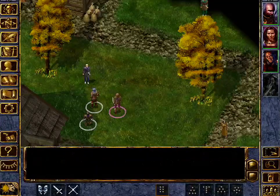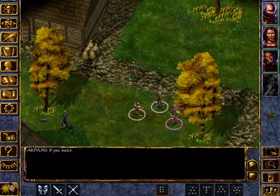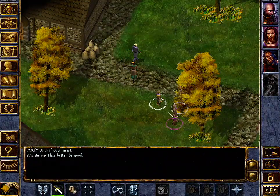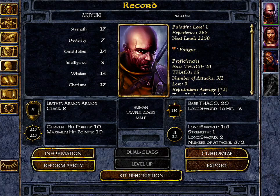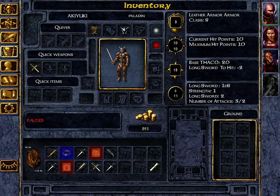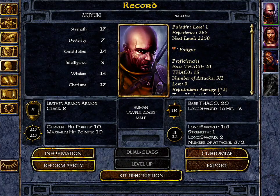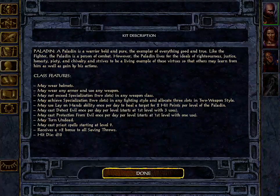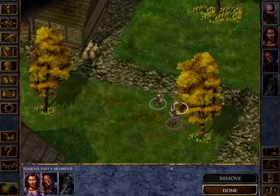Alright, so I've got a guy walking over to us. Now you can see I actually have a party — one of my party members is dead, but I do have three other party members here. Going back into the character record, when you're in any of these menus such as the journal or inventory you can click on your characters on the right to cycle through them. These are party members I picked up during gameplay. I can hit 'kit description' and it gives me all the information about each character's kit.